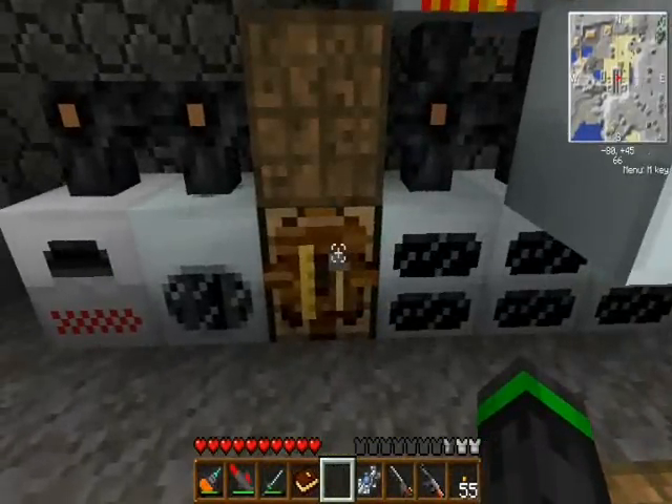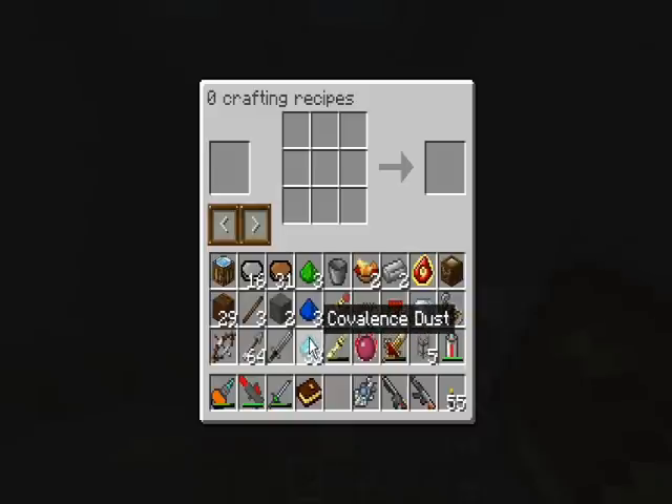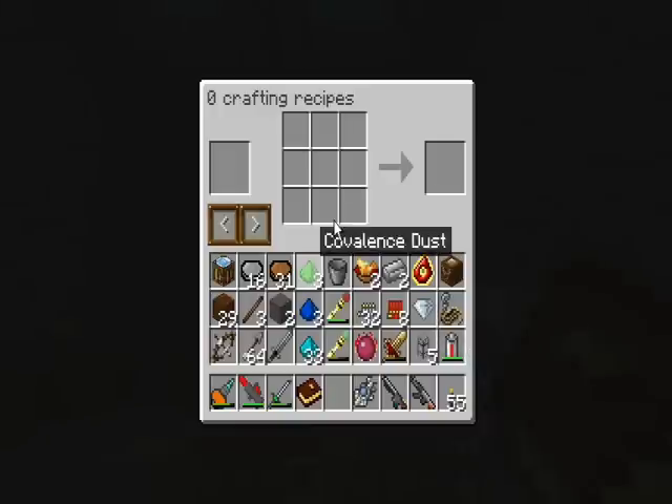What I meant to show off is the reason I have all of this stuff here. This is covalence dust. I've showed off the medium level of it before — that's made with iron. This one is made with cobble, and that one is made with diamonds, so it's fairly expensive. Anyway, there's a couple of things that I need to make with these.